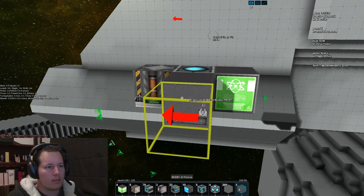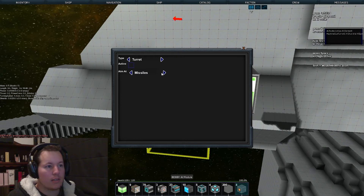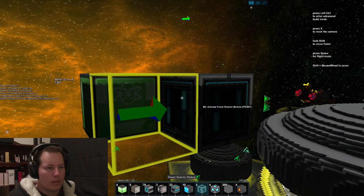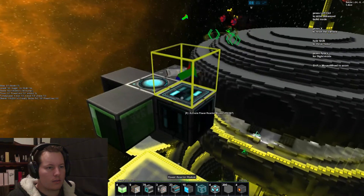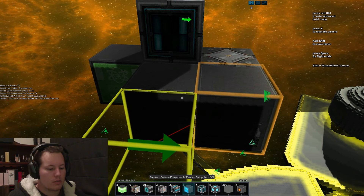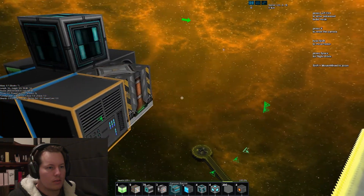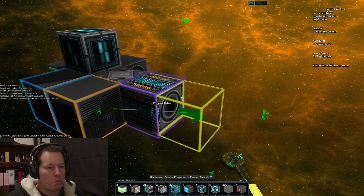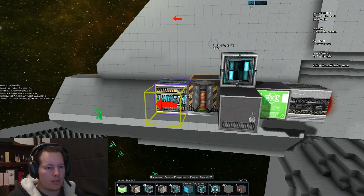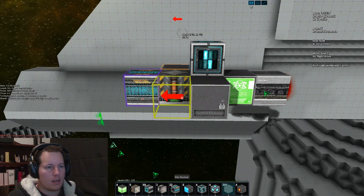Bobby AI — okay, we say it's a turret and we want it to target missiles. We need a power reactor — we can put that there. Two cannon computers, and the cannon barrel. We've got a faction, we've got that. Put a thruster at the back. Cannon barrel — that's it, guys.